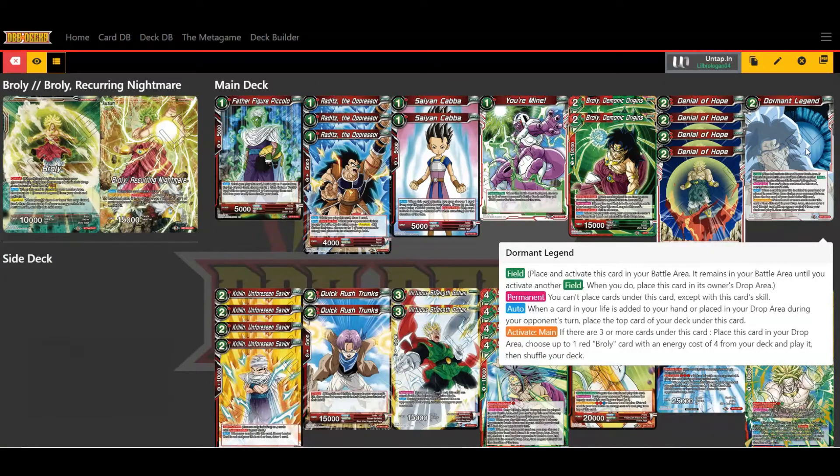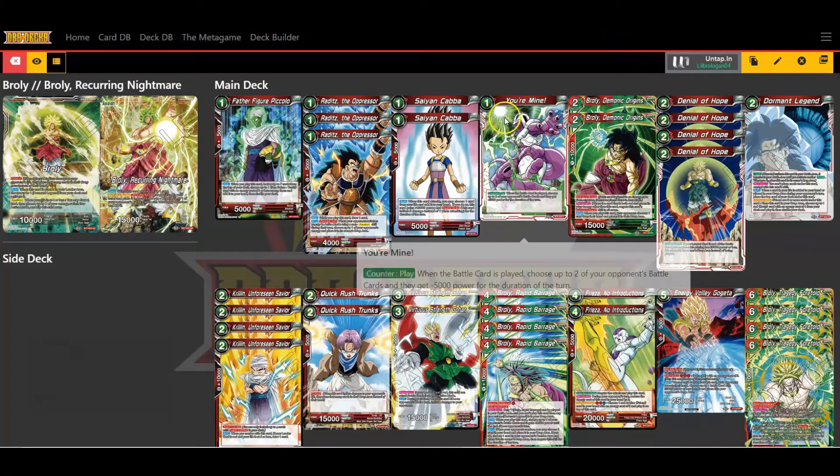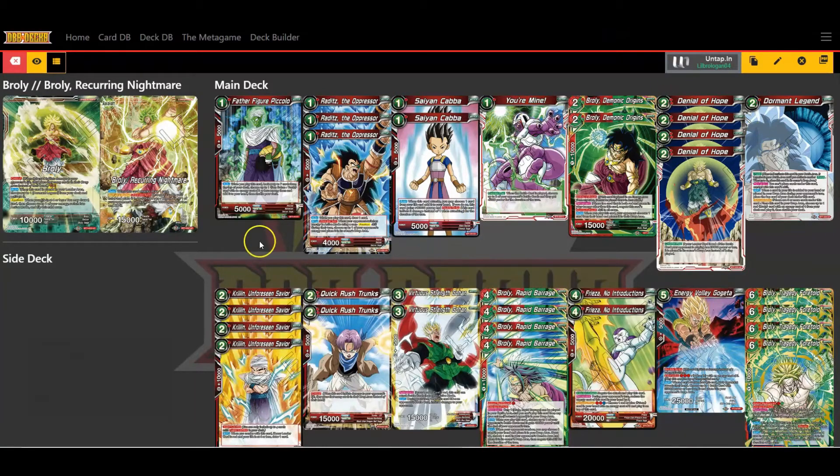The Dormant Legend is a field card. Its permanent effect is you can't place cards under it except with a card skill. The skill is: when a card in your life is added to your hand or placed in the drop area during your opponent's turn, place the top card of your deck underneath this card. Once you get three or more cards under it, you can activate the main — place it in the drop area, play one red Broly card with an energy cost of four from your deck, then shuffle your deck.